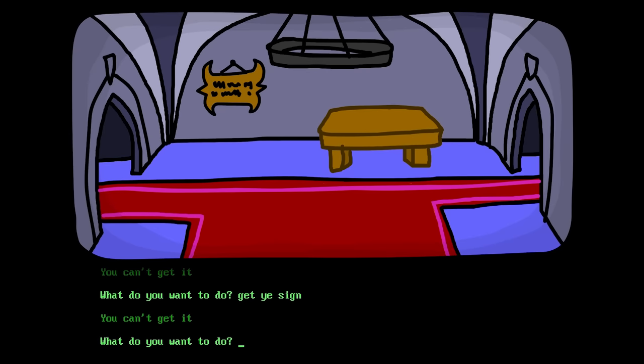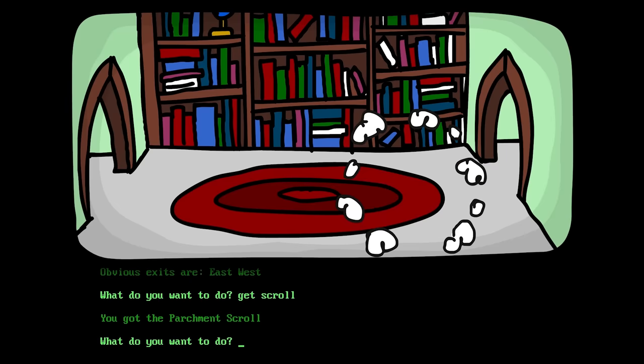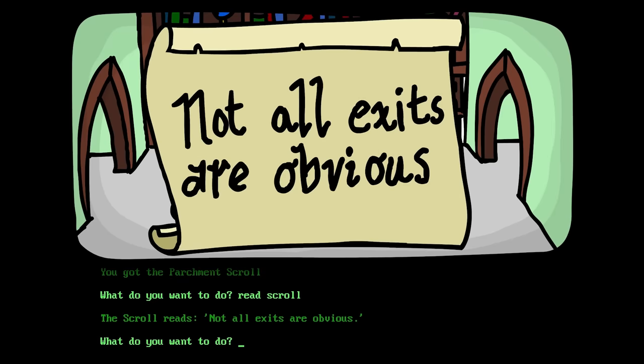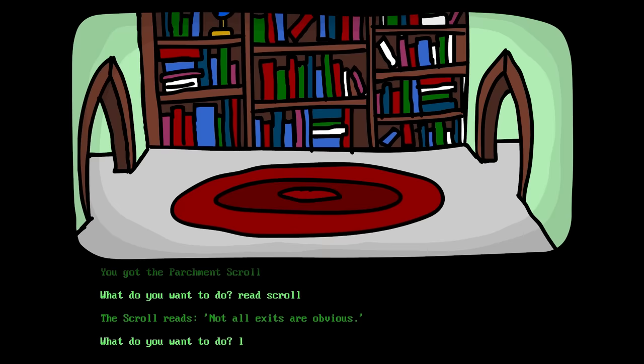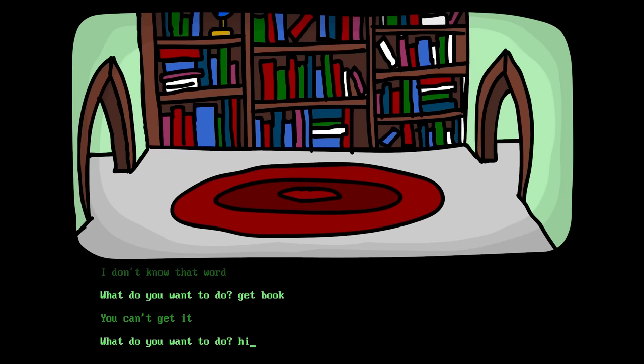Let's enter the... You're in the library! You see parchment scroll! Yes! Bookcase! Get the scroll! You got the parchment scroll! Read scroll! The scroll reads: not all exits are obvious! Ooh, that sounds hinty! Let's look at the bookcase! You see nothing special! Really? Get book! Get book! You can't get it!